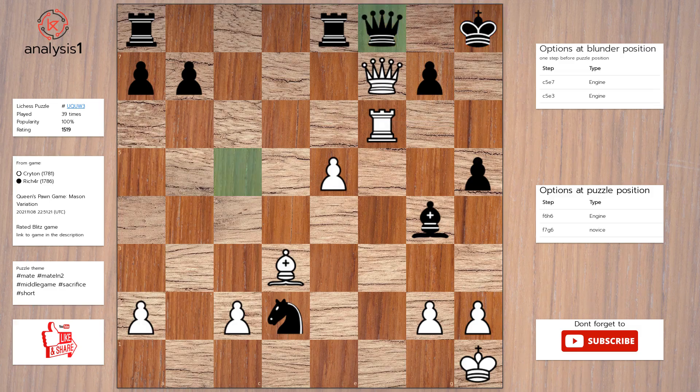Answer to this puzzle is Rook to h6, check. Pawn takes rook. Queen to h7, checkmate.